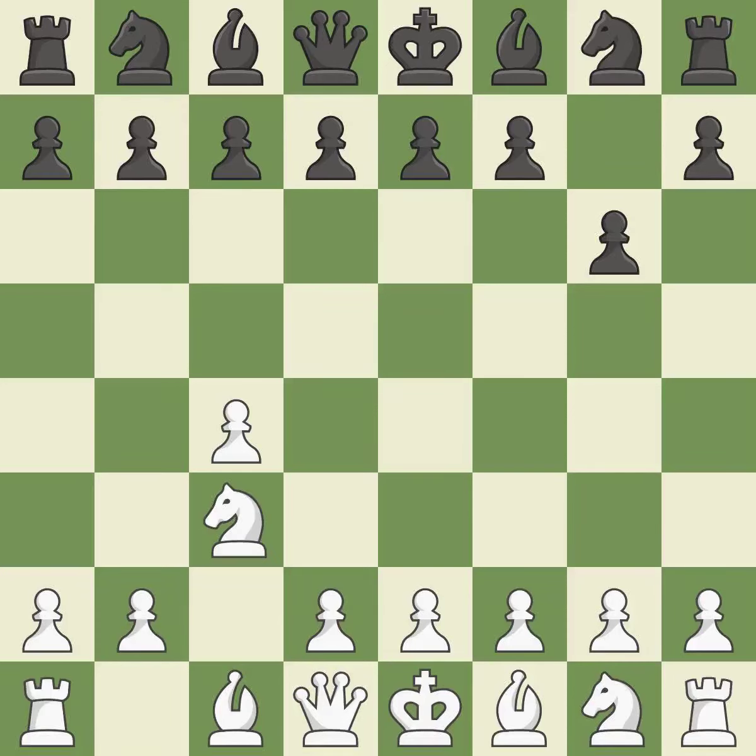Nc3 controls the d5 and e4 squares and advances the knight. The move c5 occupies the center, takes possession of the d4 square, and positions the knight to advance behind the c-pawn. The bishop will be better off as a result of this.